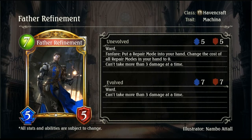Then we have Father Refinement, a 7-drop 5/5 Ward for Havencraft, also Machina. Fanfare: put a Repair Mode into your hand and change the cost of all Repair Modes in your hand to 0. It can't take more than 3 damage at a time, and it retains the Ward and that damage cap on Evo. Still quite a solid card — reducing all Repair Modes to 0 is decent value. Repair Mode was a reasonably cheap heal card from memory.